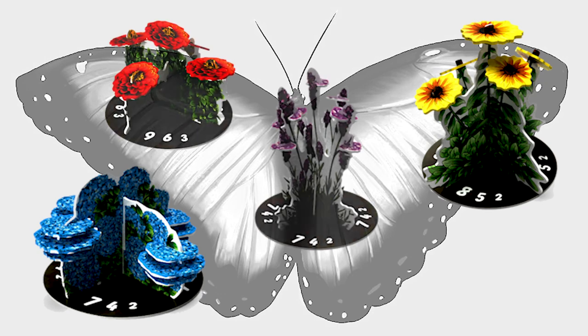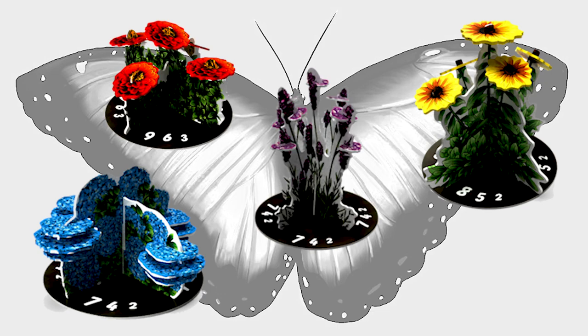Flowers and Planters. These are assembled prior to starting the game, and they are where players will be placing butterflies throughout the game. Planters have three values printed on them which indicate the nectar scoring values players can earn at the end of the game.